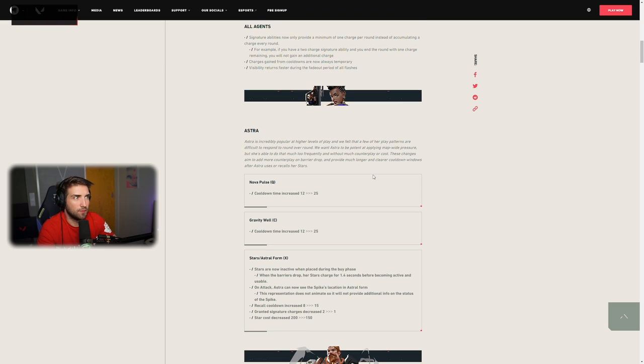Let's jump into the Astra changes. Astra is incredibly popular at higher levels of play and a few of her play patterns are difficult to respond to round over round. We want Astra to be potent at applying map-wide pressure, but she's able to do that too frequently and without much counterplay. Nova pulls — the stun — has its cooldown bumped up from 12 to 25 seconds, and the gravity well cooldown time increased from 12 to 25 as well. I proposed 24 seconds before I saw the changes. People were just spamming gravity wells and Nova pulls at the beginning of the round to gain control of areas and farm ultimate orbs. You cannot essentially just use them at the beginning of the round anymore because you won't have them for the next 25 seconds.